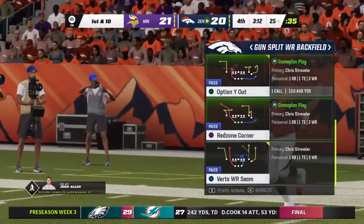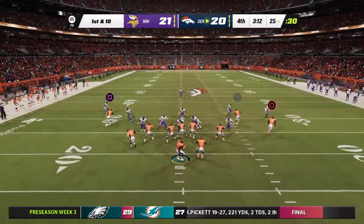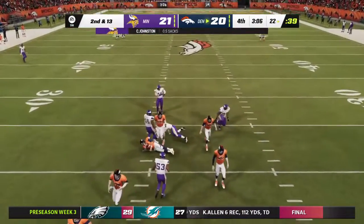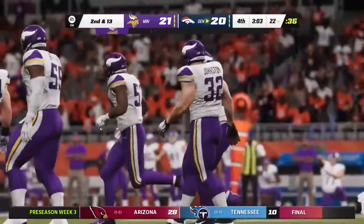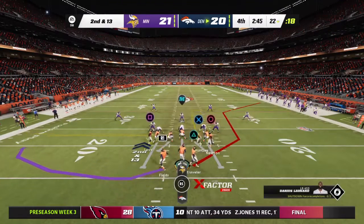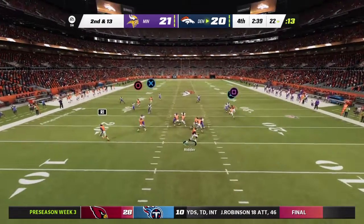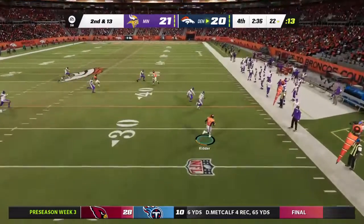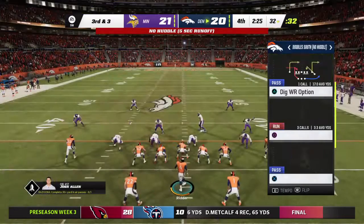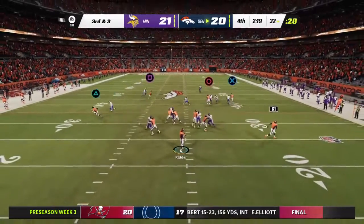Coming out now — the Broncos. The bad news for them: they've seen that cushion they once had totally evaporate and they're working from behind. The good news — they now have the opportunity to regain the lead. Finally hauled down for the first time this game by multiple defenders for the sack. Following the sack they'll try to change their fortune on second and 13. Looking to throw — he'll buy some time — and give him 10 that time as he gets away from the pressure. This is third and three.